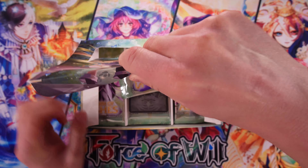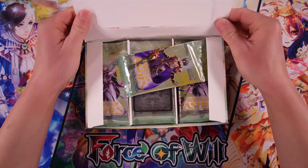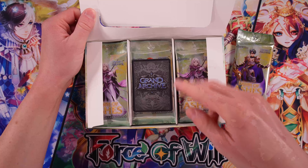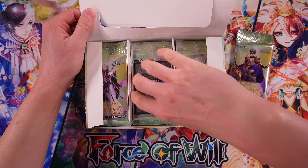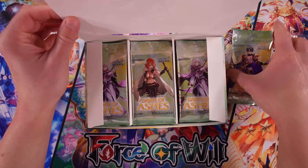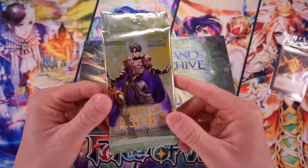We're going to crack open this whole box. This is 24 booster packs, and look at that — we got a box topper. Oh no, sorry, that's just a booster pack that was out of line. Here's what looks like some kind of promo pack that comes with this box. Really neat — we'll open that up. What we're going to do is open one pack slowly and then go a little bit quicker through the rest.